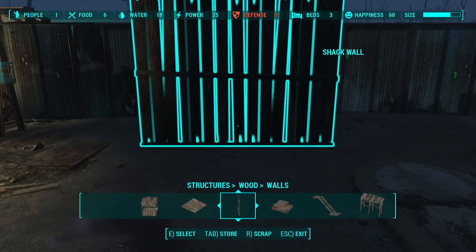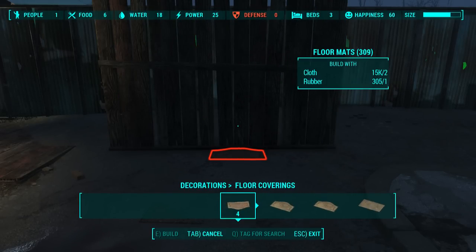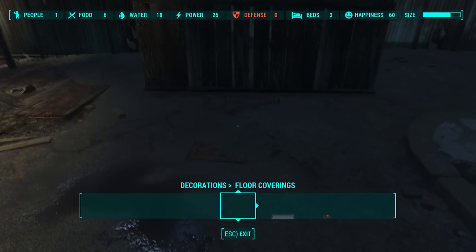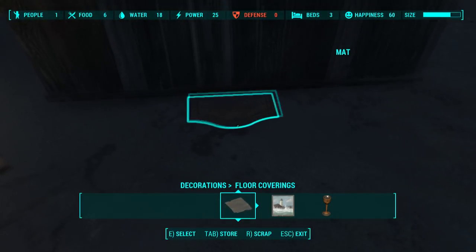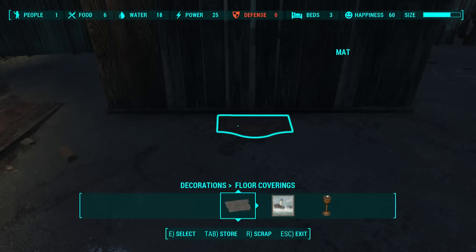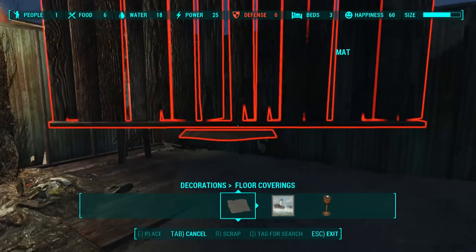So I'm going to put this down. You put down the wall you want. And then you go to decorations, go to floor coverings, and you go to floor mats. What you do is you just put it as close to the wall as possible, like so. So you've got the wall and the doormat. And you hold E - the select tool. So whatever the select tool is, I'm guessing it's probably X on PS4 and A on Xbox. It's the select button, whatever it says down the bottom. So you hold it and it picks up multiple things.